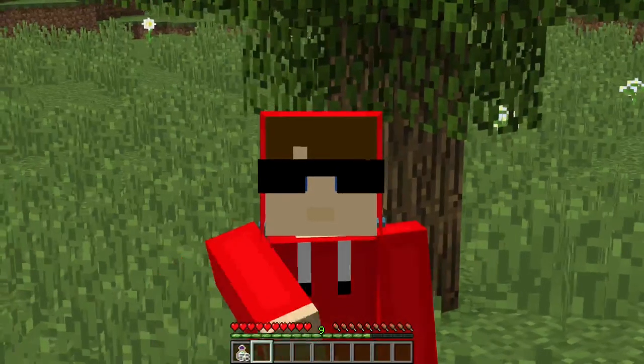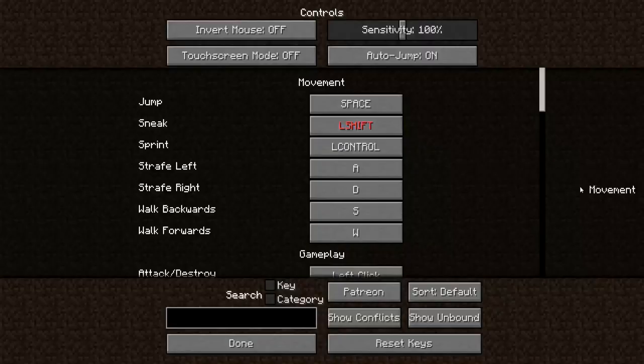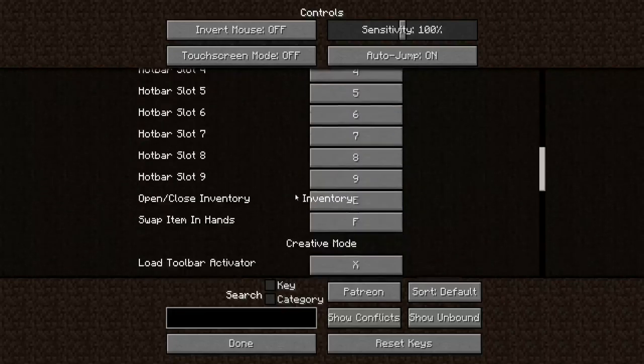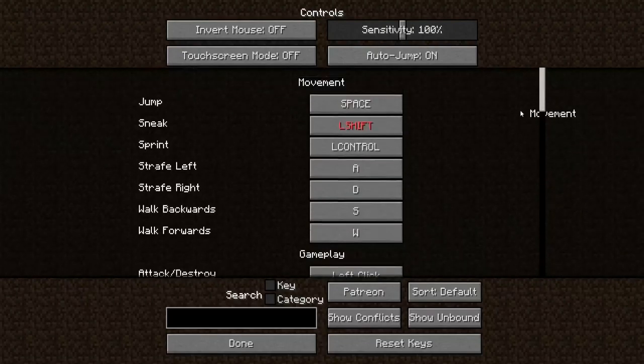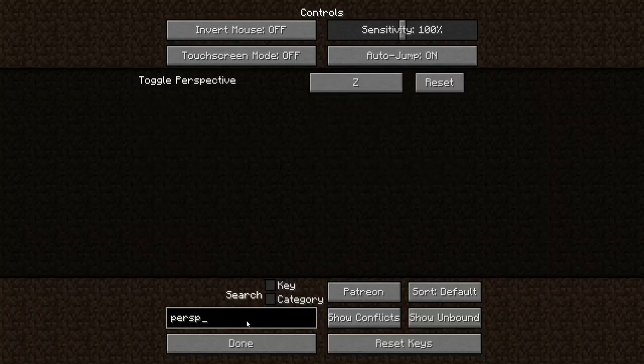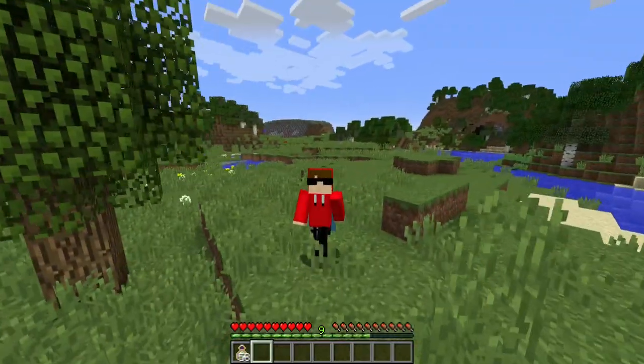At number 7 on our list, we have a mod called Controlling. This mod basically lets you search for all of the controls in your game. Say you have a hard time looking through all the settings to find exactly what you need — you can just type it in. For example, type 'perspective' and it pops right up so you can change it. Or type 'zoom' to find the OptiFine zoom keybind. That is Controlling — a super basic but super helpful mod.